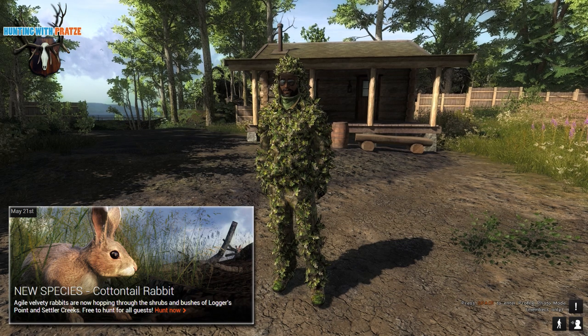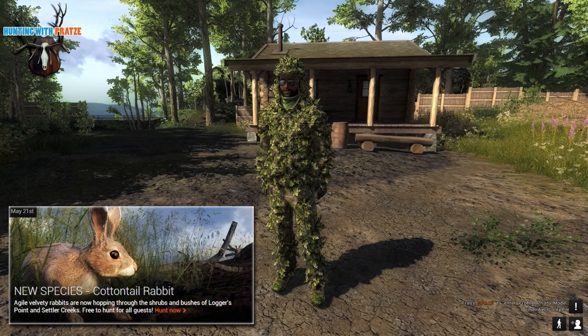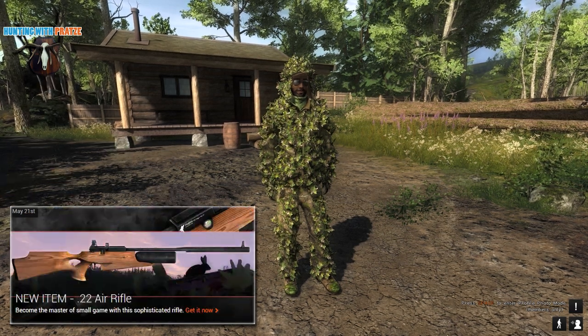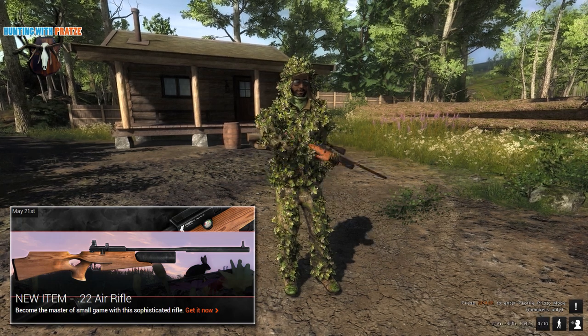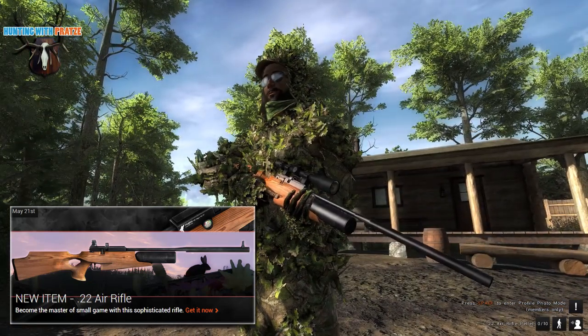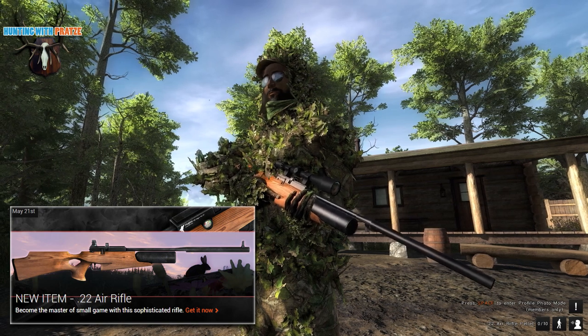We can now do excessive bird hunting, deer hunting, bear hunting, and now even rabbits — it's getting better and better. Along with the rabbit update we had a weapon that would fit very well: the .22 caliber air rifle. Just look at this beauty — that's the first air rifle in the game.